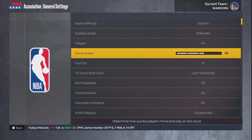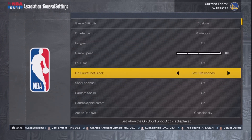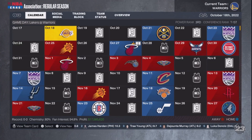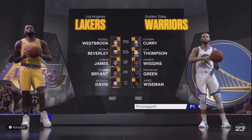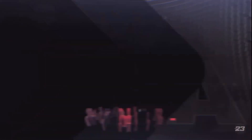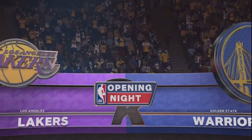Then go to General Settings and turn the game speed up. And if you haven't already, turn the quarter length to any time, but at least eight minutes or up. Then you want to start the game and make sure to put the controller on CPU, because if you still have it on user, it's all right because you can still switch sides in the pause menu.